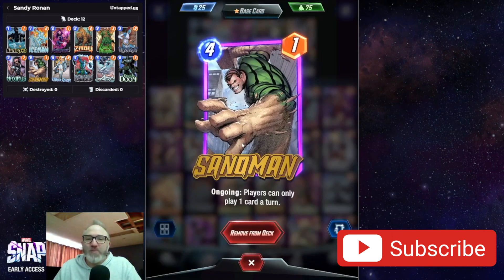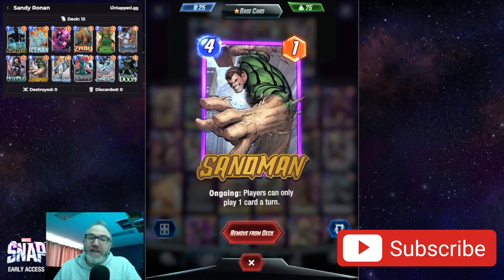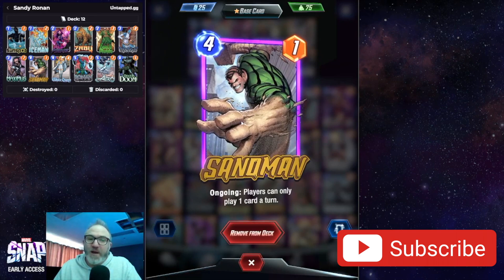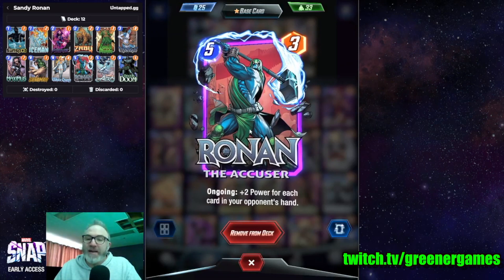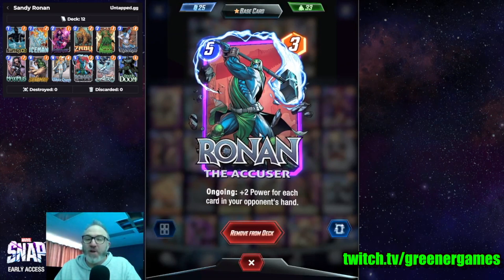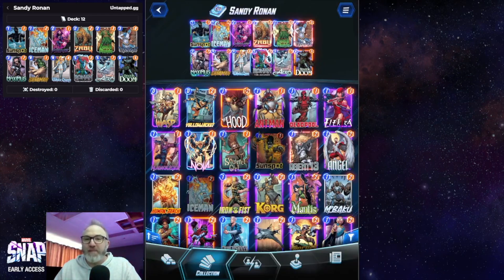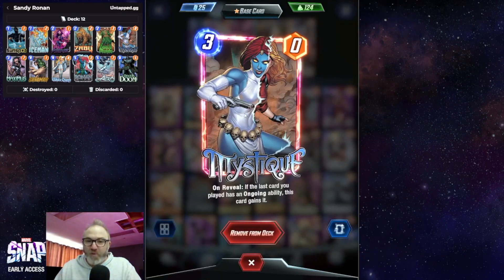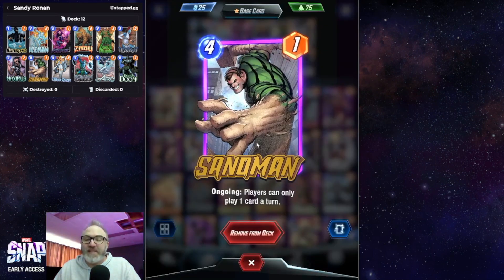The idea of this deck is we have Sandman, which wrecks Death Wave decks or any deck that wants to play a lot of cards later in the game. Since the opponent can only play one card at a time, we have Ronin in here — Ronin gains plus two power for each card in your opponent's hand. So hopefully they always have a big hand, Ronin gets really big, then you hit Ronin with Mystique, you get double Ronin, and you just overwhelm them with power.